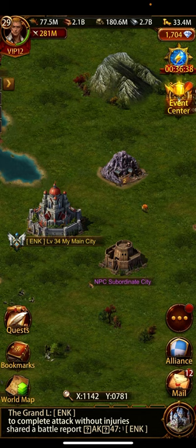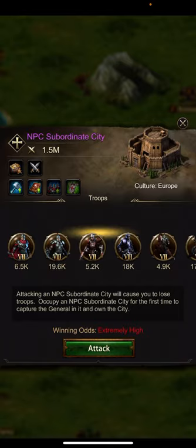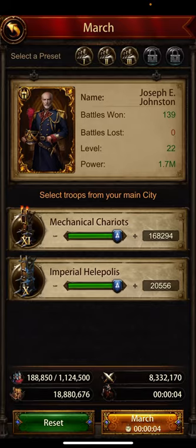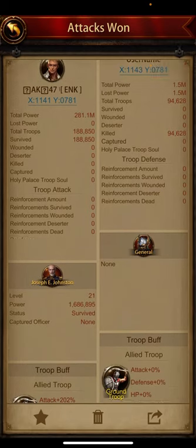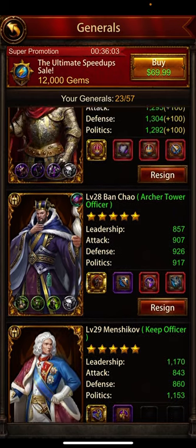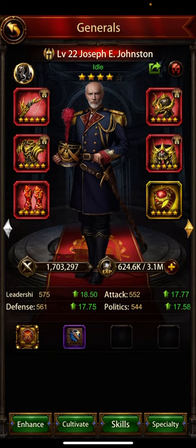So this is how you can increase the general level. If you want to see my general level — it's level 22 and his experience is 157.8k. With one attack it will increase by another 500k. You can see in the report — it was around 100-something before, and now it's 600k experience total.